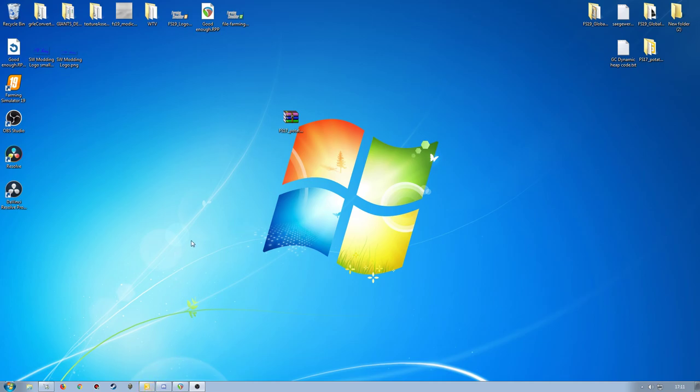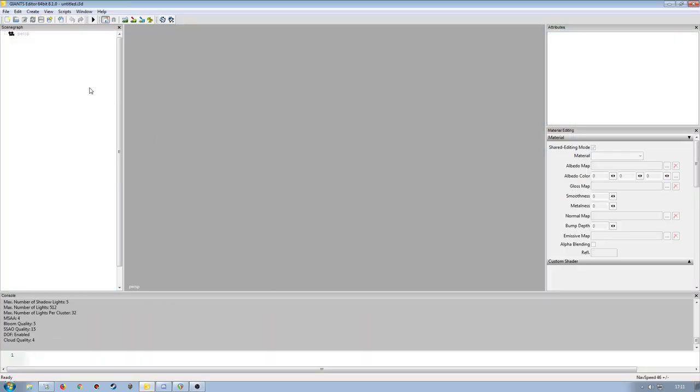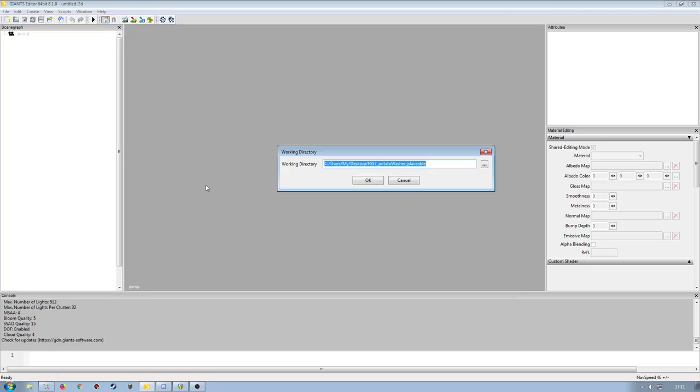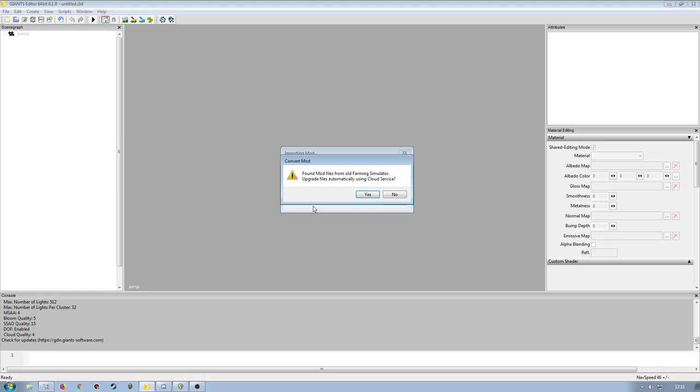I'm going to open up the Giants Editor — this is 8.1.0 for Farm Sim 19 — and go to File > Open Mod on the desktop. I'll double-click on the potato washer and rename the working directory to 'FS19 Potato Washer Placeable'. This is the directory it will create to put all the parts in, since it needs to unzip the mod to work with its contents. But it needs the original zipped version for the Giants Editor to understand what it is.